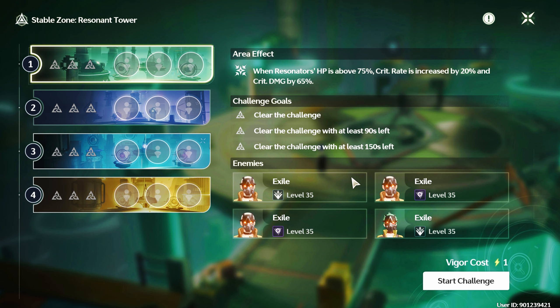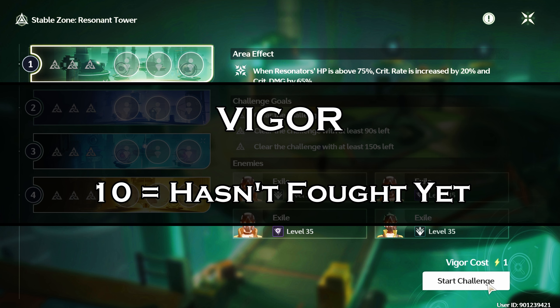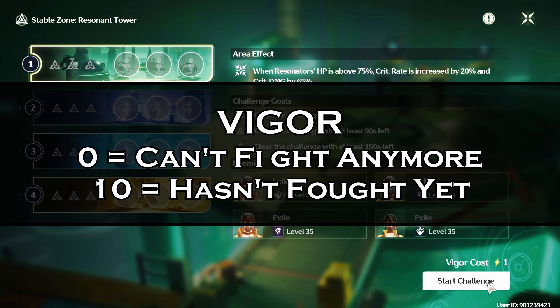The mechanics in Tower of Adversity revolves around something called Vigor — it's like energy or stamina, representing how tired your character is. 10 Vigor means the character hasn't fought yet, and 0 Vigor means they can't fight anymore.